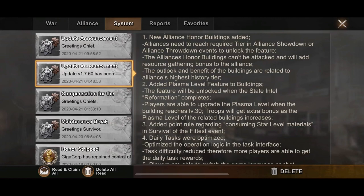Looking at the email they sent out in the system mail, the different things they've added include new alliance honor buildings. The details regarding those honor buildings depend on your tier within the Alliance Showdown and Alliance Throwdown events, which give you different benefits. They also added the plasma level feature for buildings.